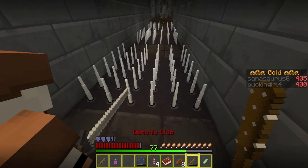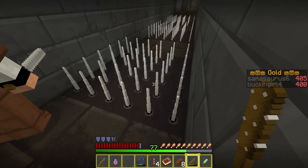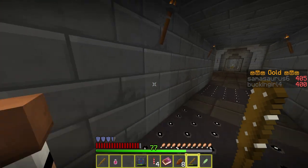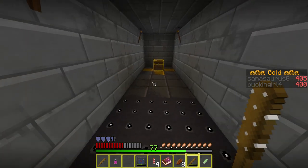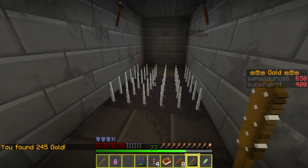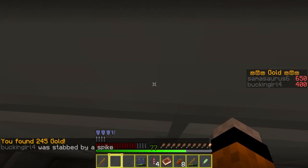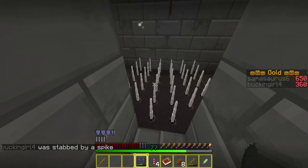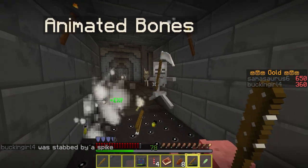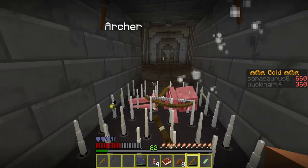So this is one of the reasons I like this map — the clever use of a resource pack. As you can see here, there are spikes which go up and down. I think that's awesome — you've got to time your jumps. There's also a secret here — 245 gold, nice! I timed that badly. Did you die? Yeah, I didn't see him. Don't shoot me, Archer.